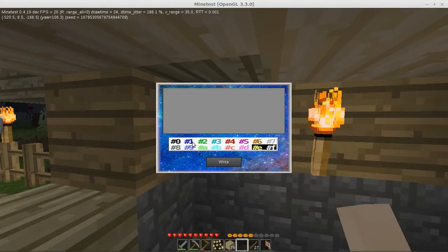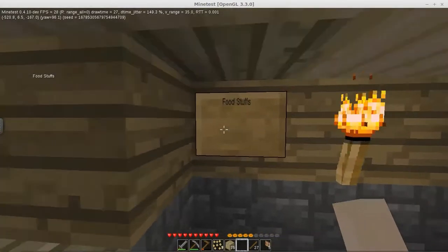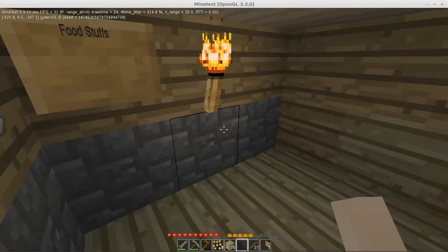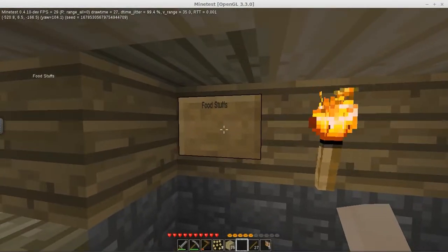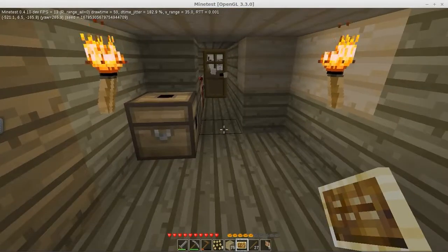Oh, I have colors or something. I have no idea what that means. Let's write something — how about 'foodstuffs.' Oh nice, so the sign not only says 'foodstuffs' but I get a little heads up that it is foodstuffs. So then I can do a row of chests and label them. I wonder — can I pop this right on the face of a chest?